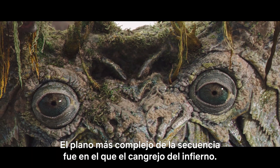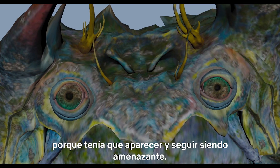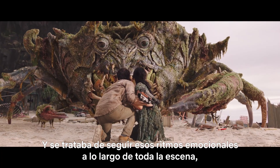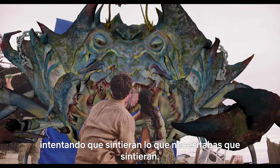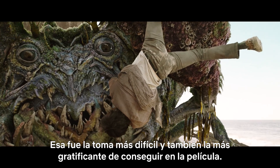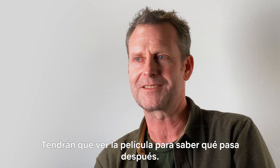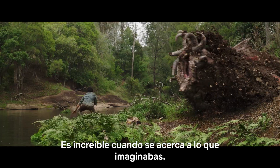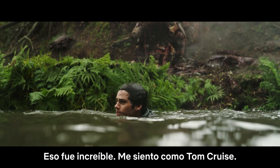The most complex shot in the sequence was where the Hellcrab basically confronts Dylan and Jessica just after he's been freed. He needed to come up and still be threatening, and it was just keeping track of all these emotional beats through the entire scene. That allowed you to very slowly pull the audience along, trying to get them to feel what you needed them to feel to make basically the entire movie pay off. That was the most difficult and also the most rewarding shot to get right in the film. You'll have to watch the movie to find out what happens next. I've loved this movie since the day that I first read it. It's amazing when it comes anywhere close to what you imagined.